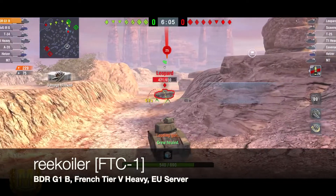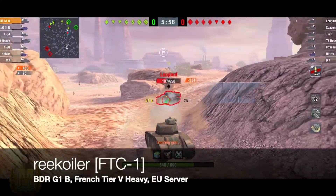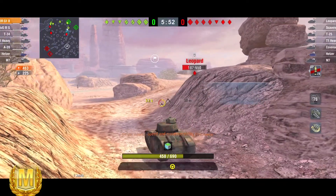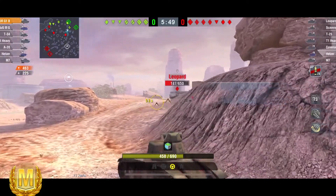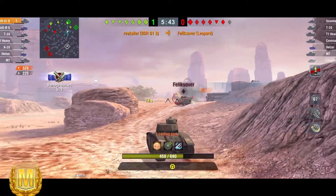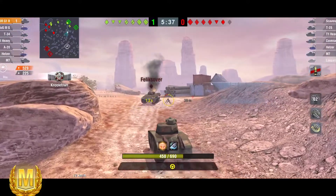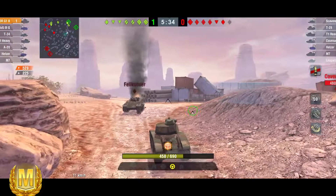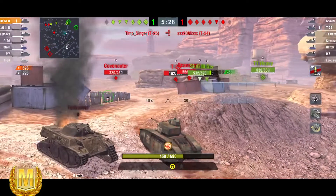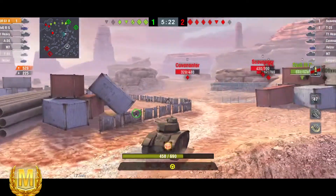Next up, another good friend of mine, Recoiler from my clan FTC1, rolling out in the BDR G1B — the French tier five heavy tank on the EU server. This is a tank I used to really like, but again during the great culling of 5.5 it got tinkered with. Its hit points went down from 780 to 690, the rate of fire decreased, reload time increased, and its DPM for standard AP went from 1341 down to 1257.